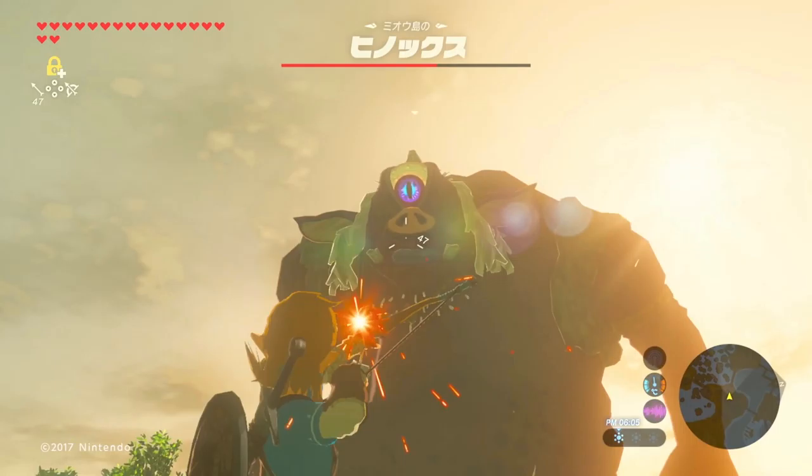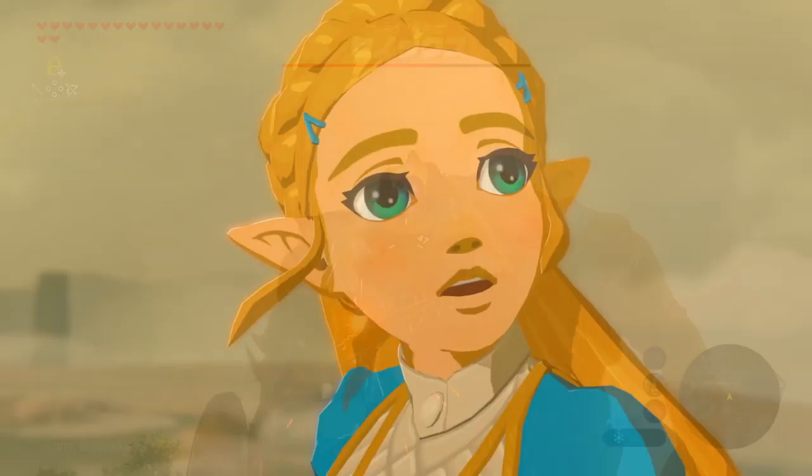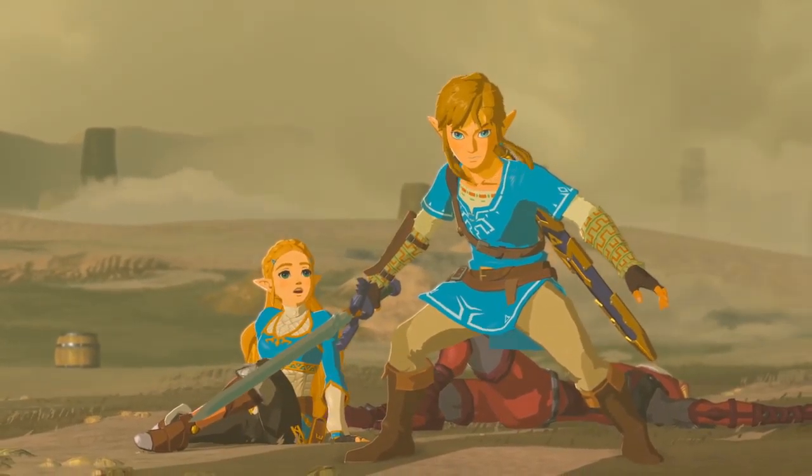Thanks to Zeltic and his Discord chat, we know this area Link is at is called Mino Island, and you can see on the map that there's a series of other islands connected to Mino Island. Fast forwarding a bit we come to this scene, previously shown in the box art and in the Super Bowl trailer. Here we get to see it in full detail though.